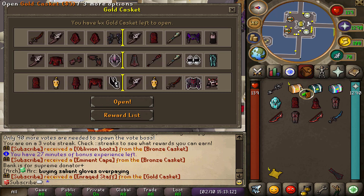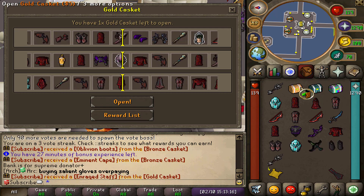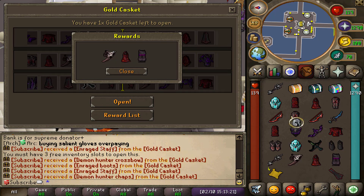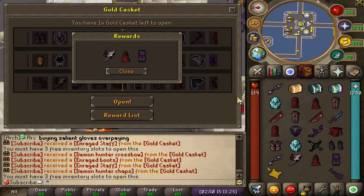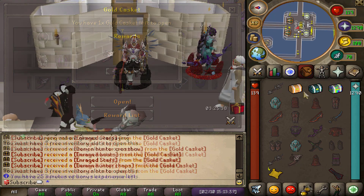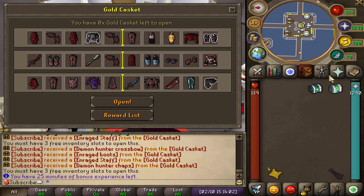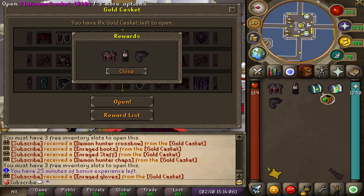I'm going to speed open those and hopefully get ourselves a juicy reward. In total we got enraged boots and another enraged staff, which are also good rewards. I also got myself demon hunter chaps. Finishing off with the last gold casket, then moving on to the platinum and supreme casket — if we could get a helium piece from the supreme casket that would be super awesome.